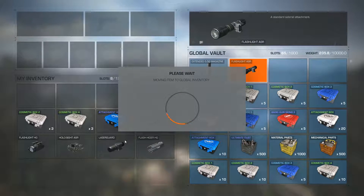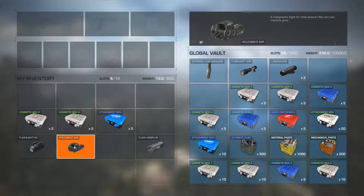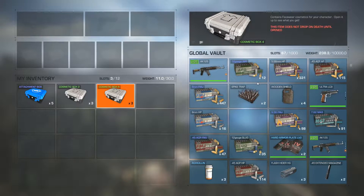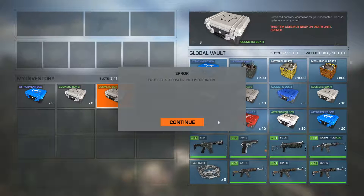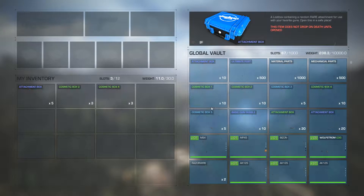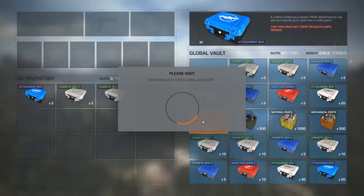We've got a whole bunch of attachments. Oh my god, yes - holo sight! Hell yeah! I can't wait to crack that out. We've got a few more boxes here. A 10-box of attachments - will it move? Failed to perform. Very unusual. Maybe I can only move like five at a time or something.